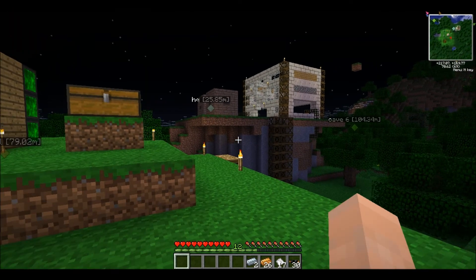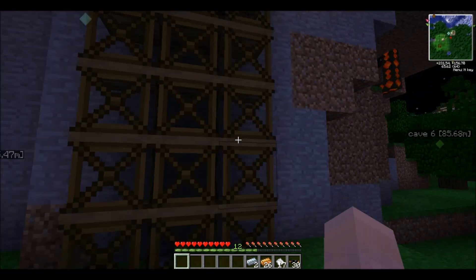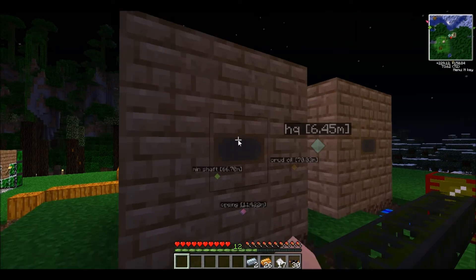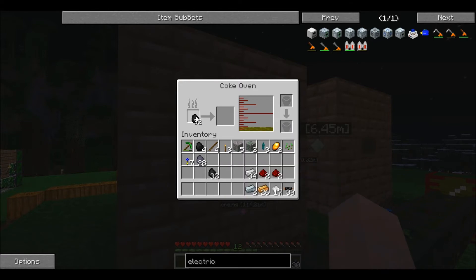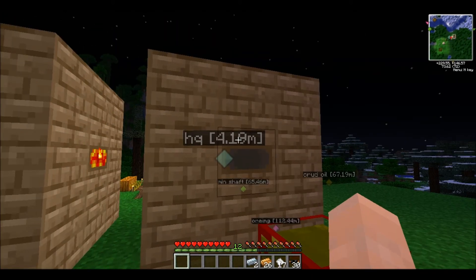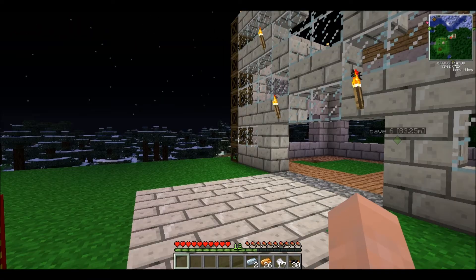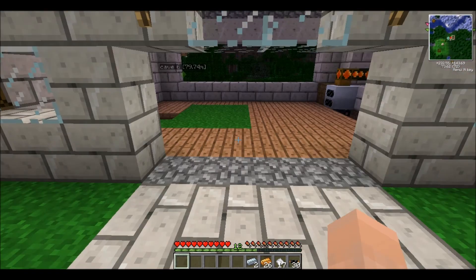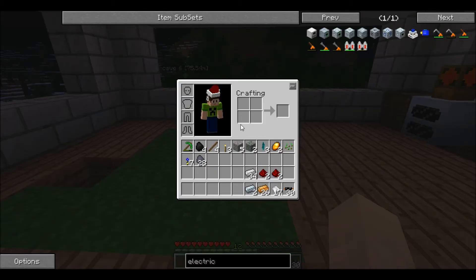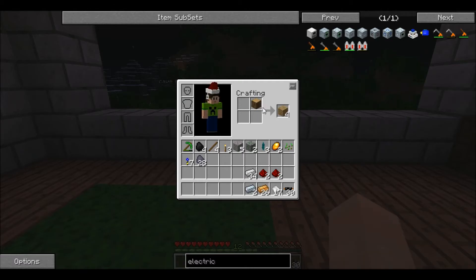Look at the coke ovens. They look so eerie not running. So I grabbed something to get them going again. I don't think we should ever let them be still, but it all depends on if I can keep finding coal. Why is there no crafting bench up here? I cut down part of a tree. Time to get the crafting going.